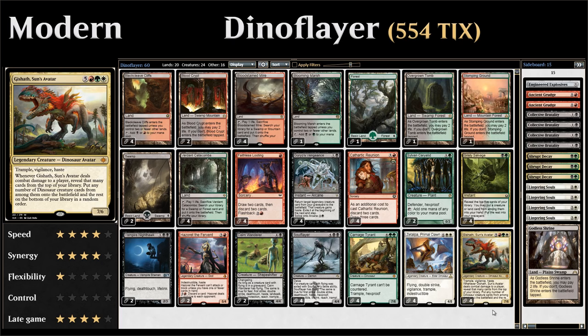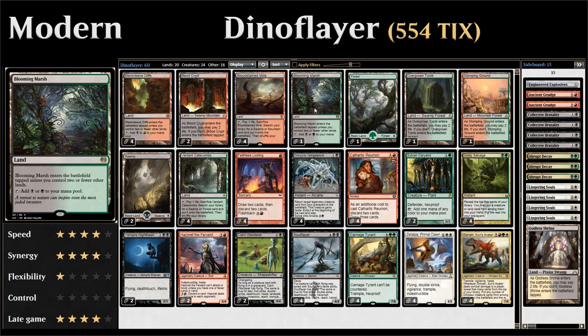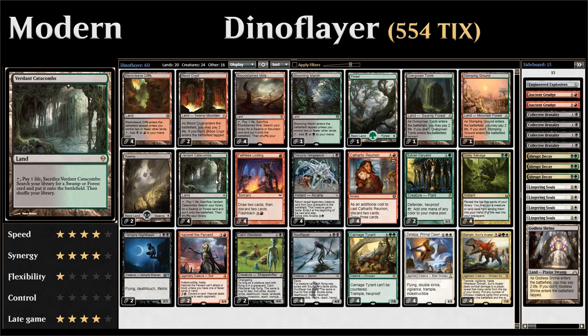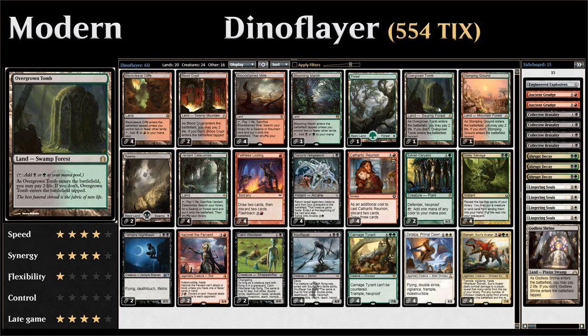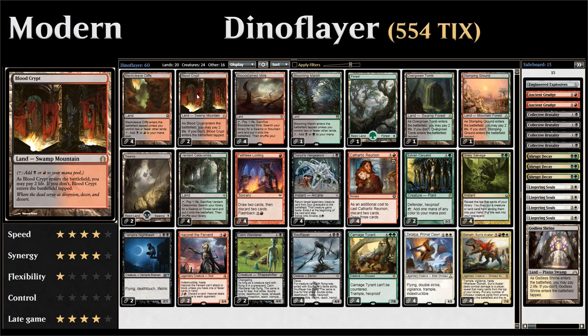Going over the mana base: we have five Fastlands — four copies of Blackcleave Cliffs and one Blooming Marsh — which come into play untapped if they're one of our first three lands. Eight Fetchlands for Bloodstained Mire and four Verdant Catacombs, which help with Delve when they go to the graveyard. A few basics to play around Blood Moon — two Swamps and one Forest — and four Shocklands: Overgrown Tomb, Stomping Ground, and two Blood Crypt.